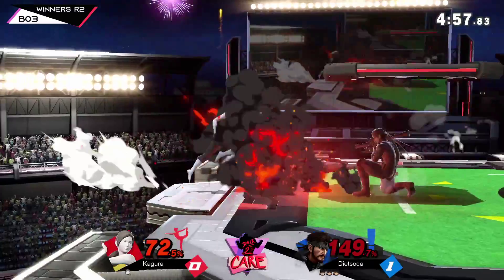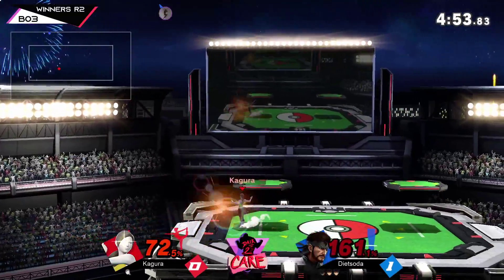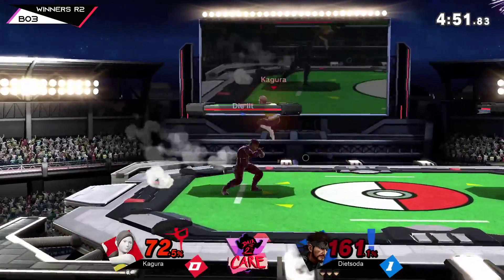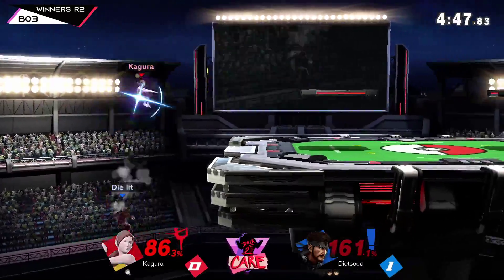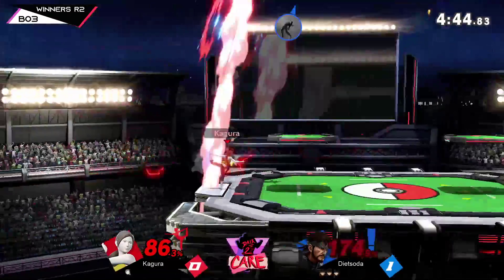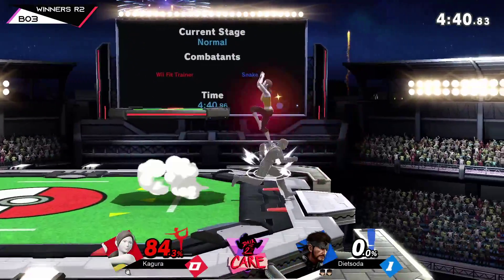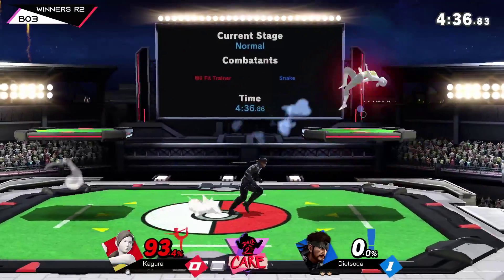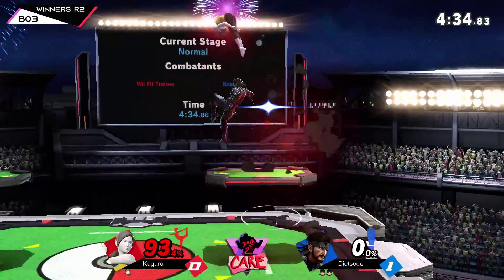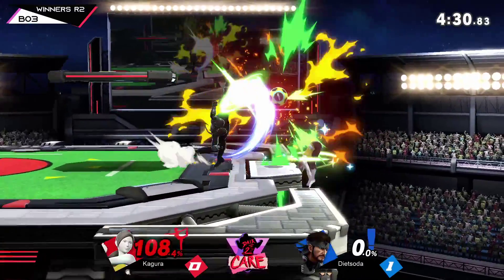I don't believe Wii Fit has any kill throw. He went for the hard read. Wii Fit does not have a kill throw unless he has Deep Breathing on. He does have a kill opportunity right here — I lost a stock because he back threw me at 120. Yeah, that's a kill throw. Fox would love a kill throw at 120 — touché. But did he have Deep Breathing? He had to have had Deep Breathing. Yeah, he had Deep Breathing. That's like ten seconds at a time — you can't get that without Deep Breathing.